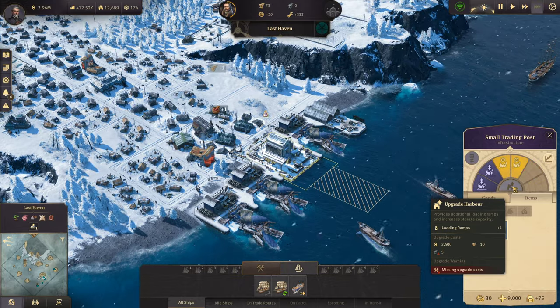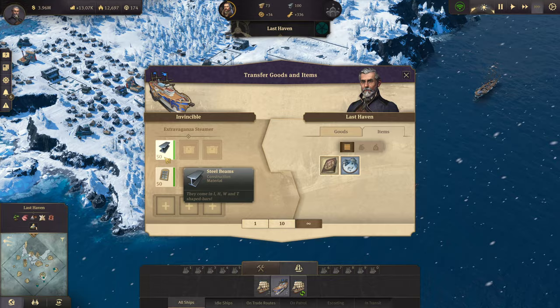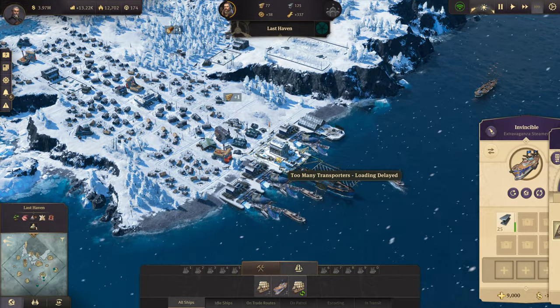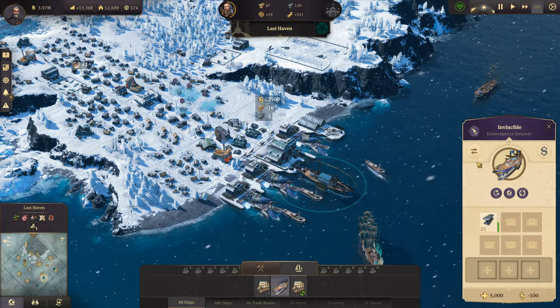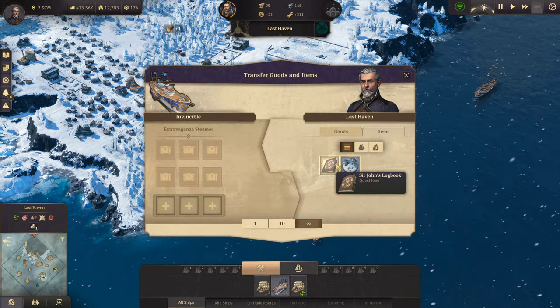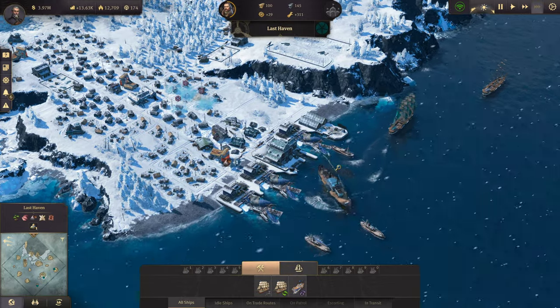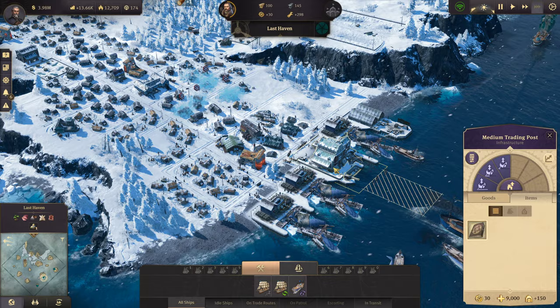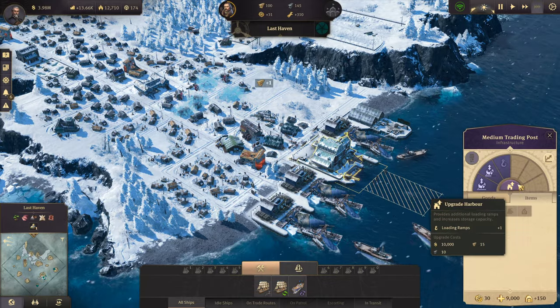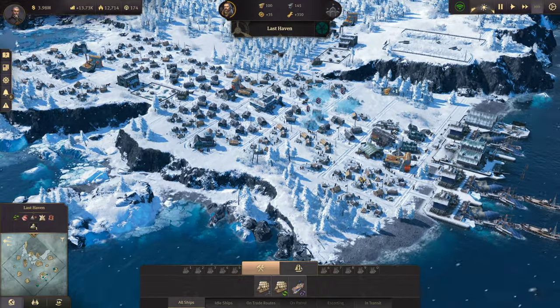This needs to be upgraded as well. Alright, let's get him upgraded. Drop that off. Oh, I actually have some stuff that we can take back with us to Cape Trelawney. Alright, good. Take that on back. That's all happy now. I'm not going to spend to upgrade that again right now. This will be fine.